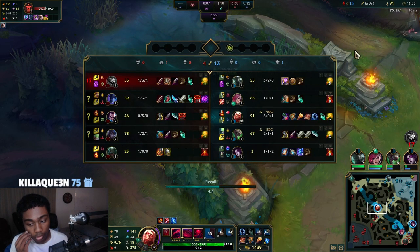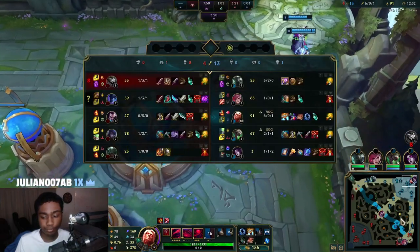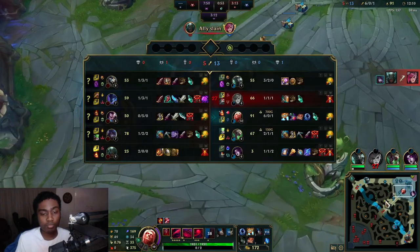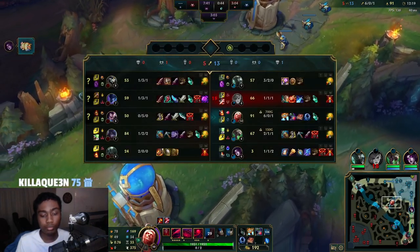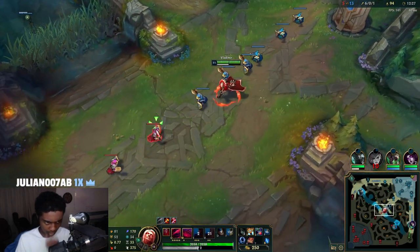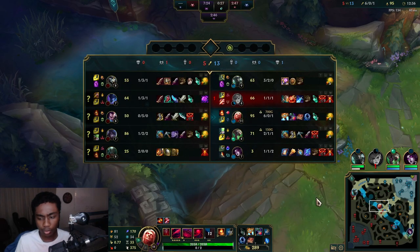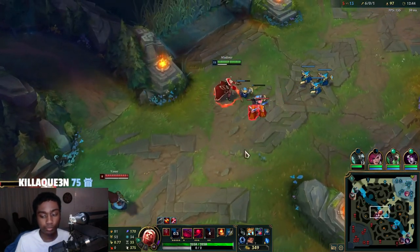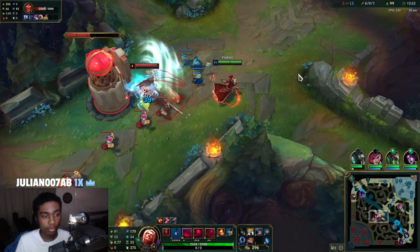There's a shutdown bounty and objective bounty — that's what we gotta be careful of. Gonna go Cosmic Drive now. I don't think we have enough HP to synergize with Demonic Embrace yet. If he comes mid again I just need my ult — if I have my ult I can 1v2. In the mid game, that's when we look to use Predator and just roam 24/7; whoever's in the side lane, we just destroy.